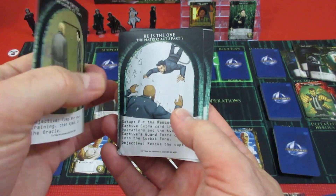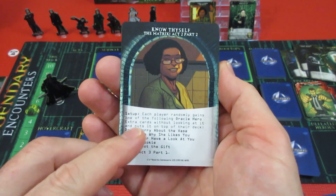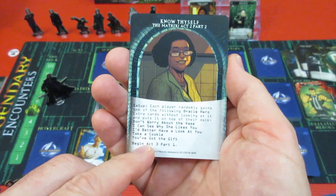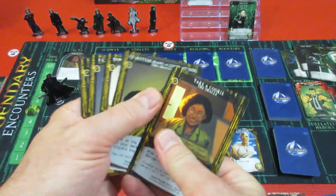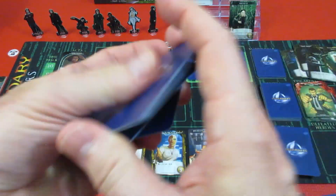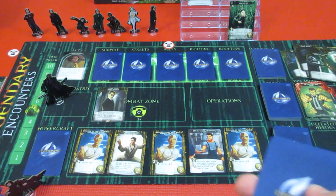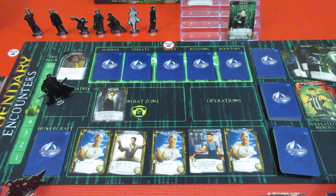We go on to the next act: 'Know Thyself, The Matrix, Act Two Part Two.' Setup: each player randomly gains one of the following Oracle hero cards without looking at it and puts it on top of their deck. 'Don't worry about the vase.' Then begin Act Three Part One. These are the five cards — we give these a random shuffle. One of each goes on top of every player's deck. Neo gets this one on top of his deck, and Morpheus gets this one on top of his deck, and that will be for next time.